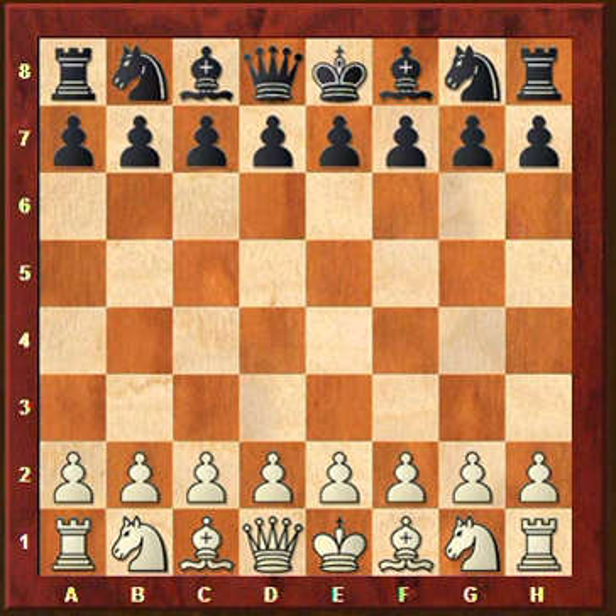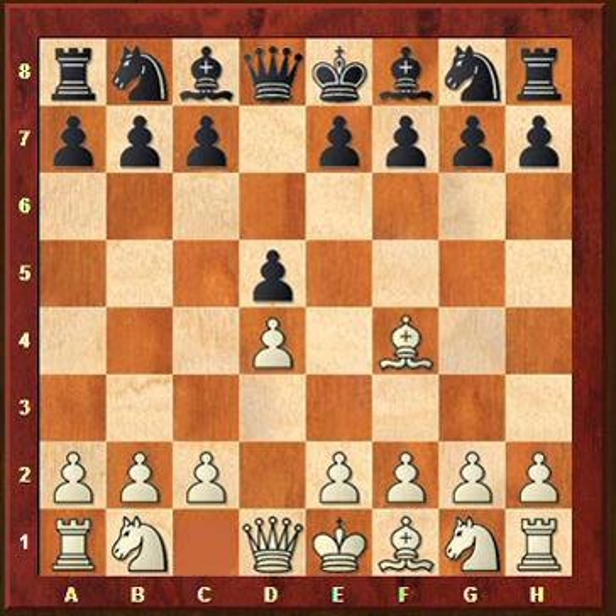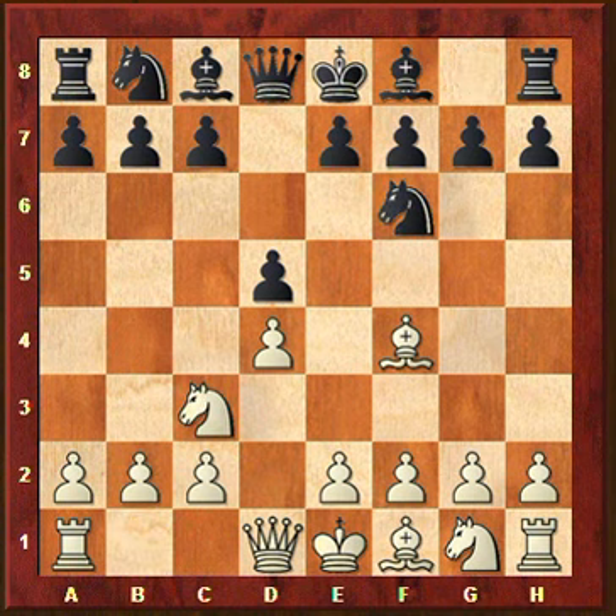Let's have a look at the game move by move. You start with d4, he plays d5 and now you go on with Bf4. Bf4 is a very flexible move because you keep the option open of playing Qgc3 or going for a type of London system. Black answers Nf6 and now you play Nc3 - so now it's clear you are not going to play Qgc3 - and after e6 you continue with a3.